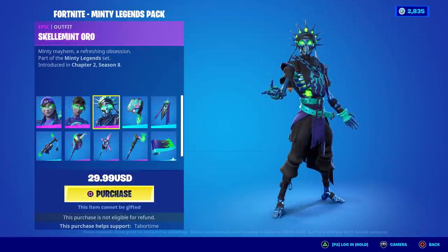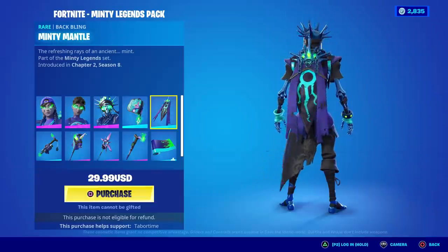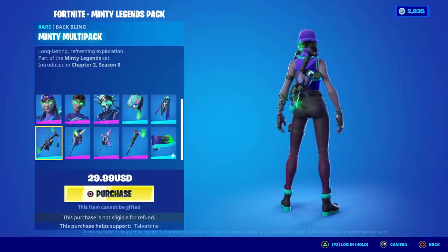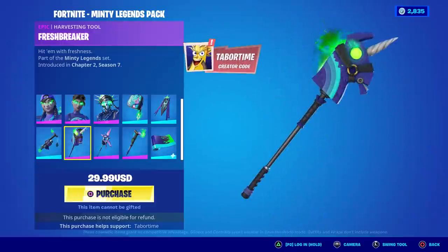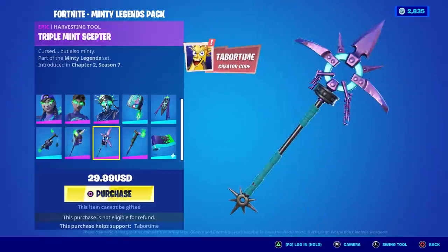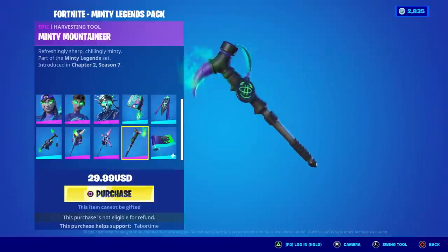We've got Fresh Aura, Minty Bomber, Skelement, and Oro — that's awesome. There's also the Spearmint Satchel, the Minty Mantle, and the Minty Multi-Pack, which is kind of cool. For pickaxes, we've got the Fresh Breaker, the Triple Mint Scepter, and the Minty Mountaineer.